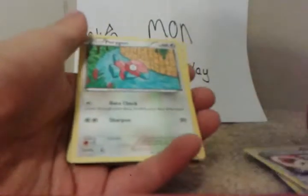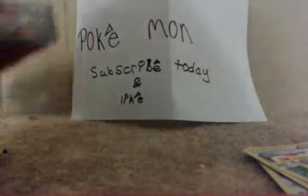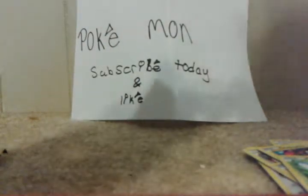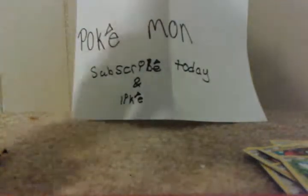Next pack: Ampharos Spirit Link, Porygon, and a Persian. Another pack: Target Whistle, Helioptile, and a Karrablast. Then Vespiquen, Inkay, and a Combee.